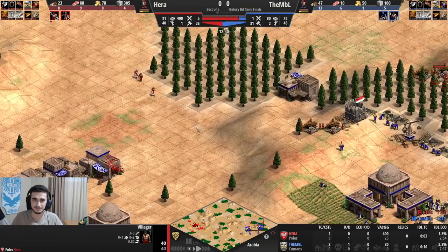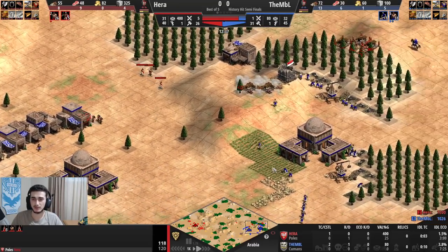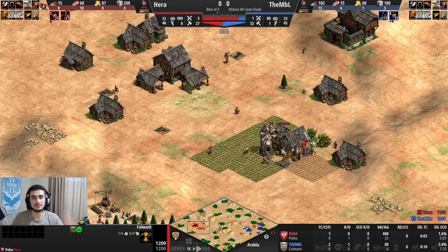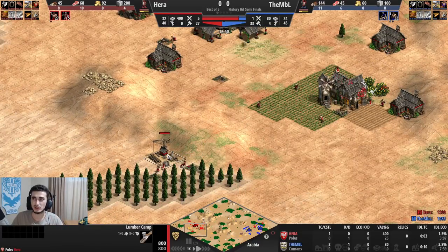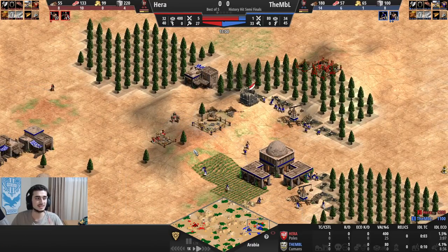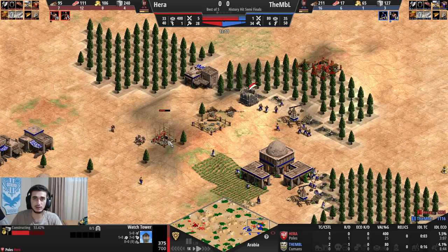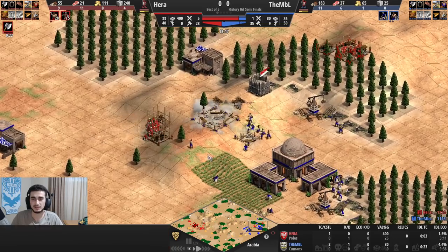I get a tower behind his wood line and he stops building — I'm not sure why. Back home: farms around the Folwark, that's the Poles bonus. Mining the stone, not taking much wood. I have no eco upgrades because they're not very important here — the eco I'm getting with Poles comes from the stone I'm gathering for gold and from the Folwark itself.